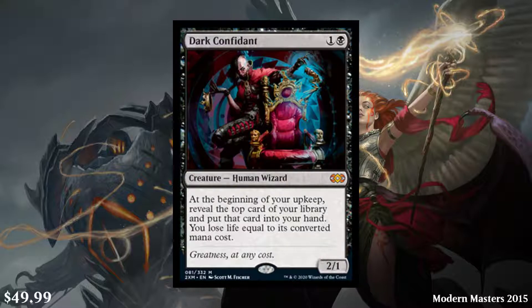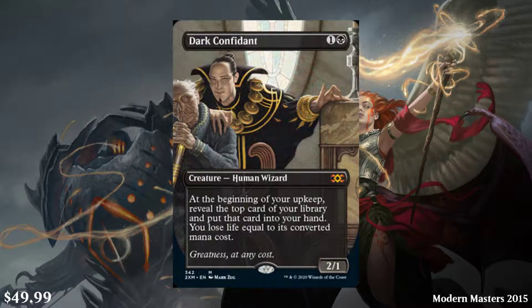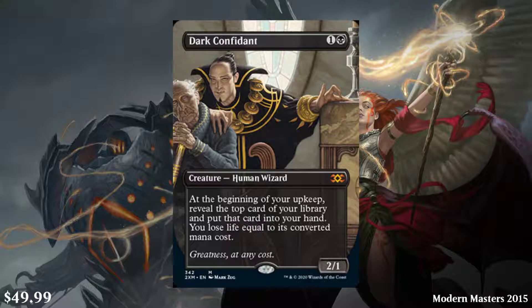Next, we have Dark Confidant — a 2-cost black 2/1 creature, Human Wizard. At the beginning of your upkeep, reveal the top card of your library, put that card into your hand, and you lose life equal to its converted mana cost. This sees a lot of play in a lot of different places — it's just a really cheap way to draw extra cards each turn. I'm personally not a fan of it since you have to reveal the card and you're going to lose a lot of life. This obviously wants to go in a deck with a very low CMC curve — maybe a Lurrus deck. It's $50, last reprinted in Modern Masters, but it also has a showcase version. I'm not a huge fan of the showcase art — the off-centeredness is a bit weird — but it's not awful.